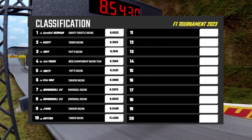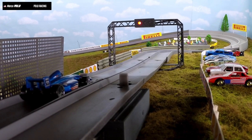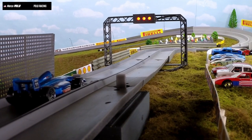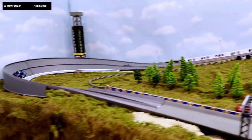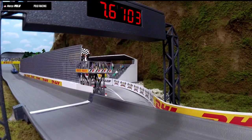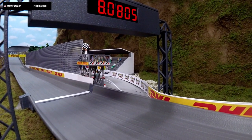8.5430. So here are the results after the first ten drivers — Speedball Herman on top, Scott in second. We have ten more drivers to go. This is Marco Polo from Polo Racing in the blue number 11 — across the line 8.0805. Very fast lap.